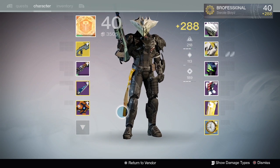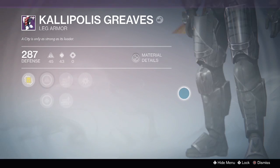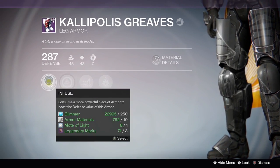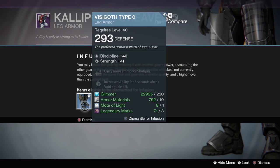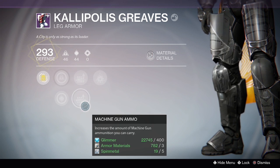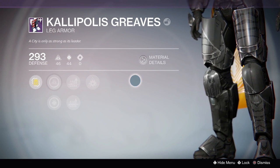Thanks for bearing with me, guys. I know this was a lot, but just write down that formula — I'll put it in the description and in the Reddit thread. It really does make a difference to understand how infusion works, because you do get quite a few high-ranking blues that you should be infusing with your legendary gear to get yourself up to those higher light levels. Thanks for watching, and I'll see you next time.